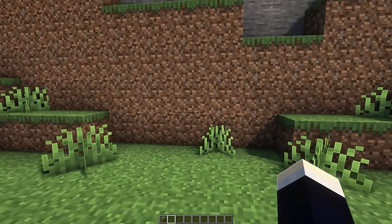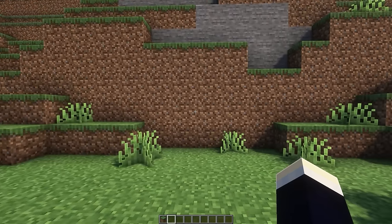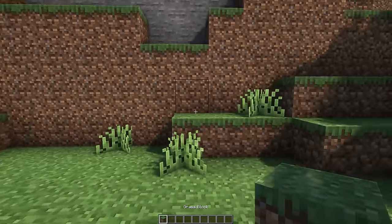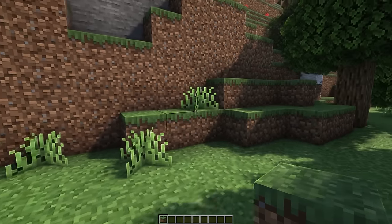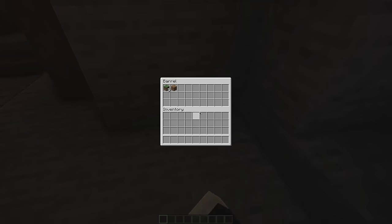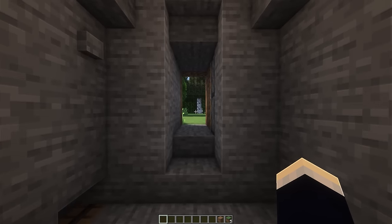Starting off, let's take a look at my second iteration of underground bases — the first version being in part two of this video series. We'll also be looking at the third iteration at the end of this video, so be sure to stick around for that. To open up this base, the door is right here — I'm pretty sure it's these two blocks. All we have to do is chuck an item on top of this block here and the door will open. Heading on inside, we can turn to the right and open up this barrel to grab our items back that we've been using to open up the door with.